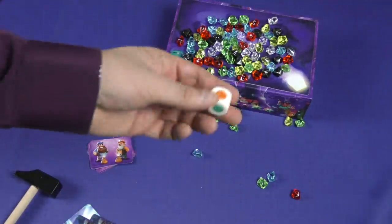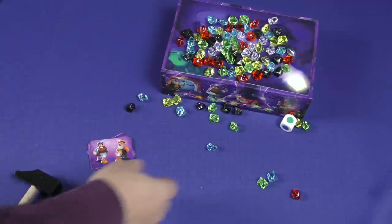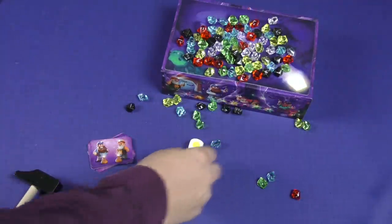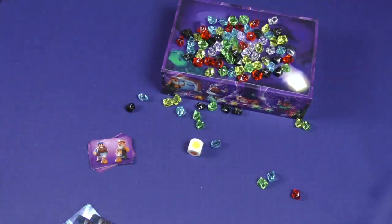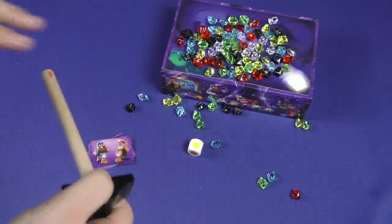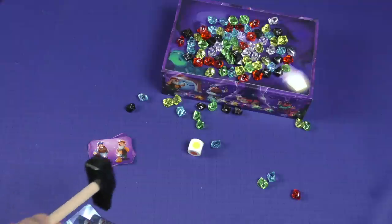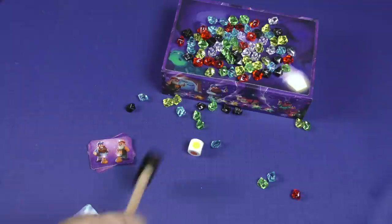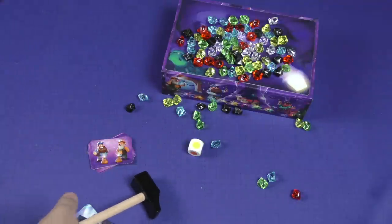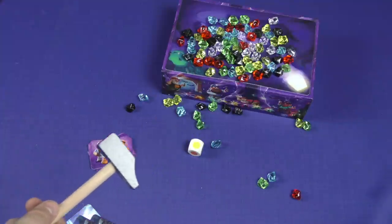There's also a variant where you use a die. When you roll it, you do something based on the color rolled. For example, if you roll yellow, you have to use the handle of the hammer; blue means you use your offhand; purple means you use your fist; red means you have to put your head on the table while you do it; orange means you can't use your thumb; and green means you have to close your eyes when hitting it.